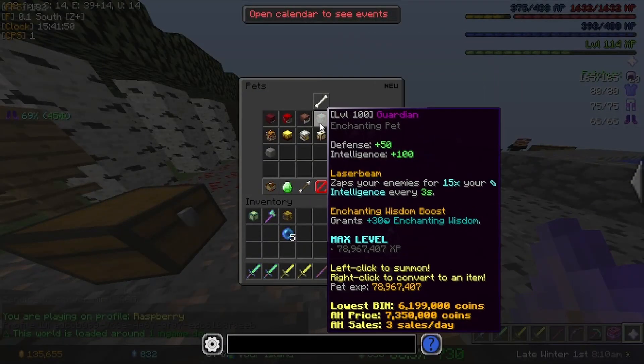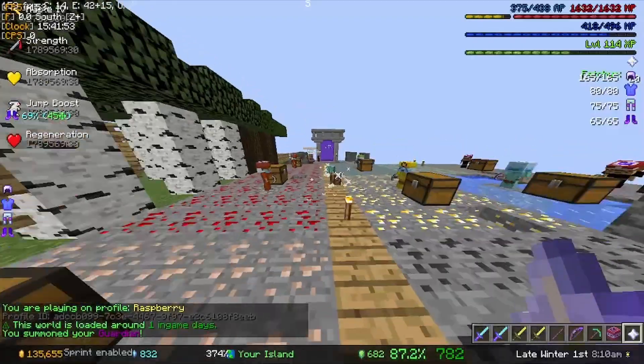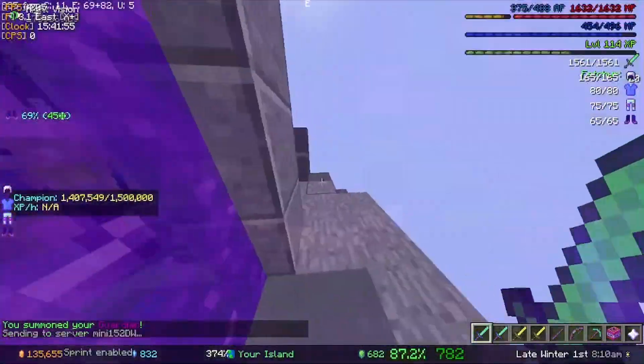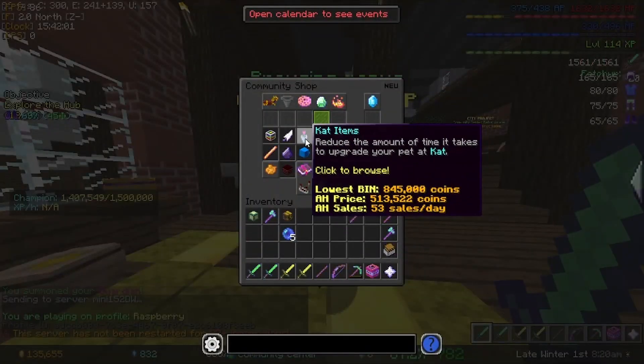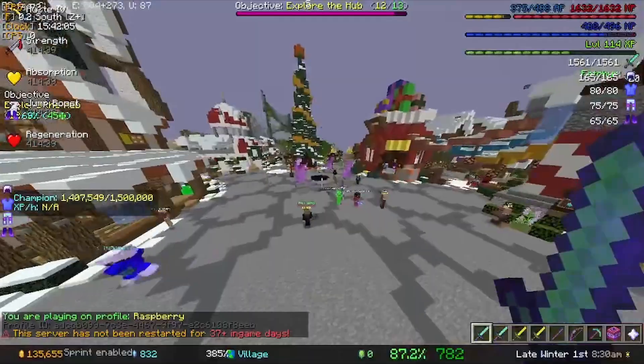Before we end off the episode, we do have our Guardian Pit with 78 million XP in Epic. We're going to try to upgrade it. The only problem is I'm out of bits, so I won't be able to upgrade with Cat Flowers. We're probably going to need to get more bits.